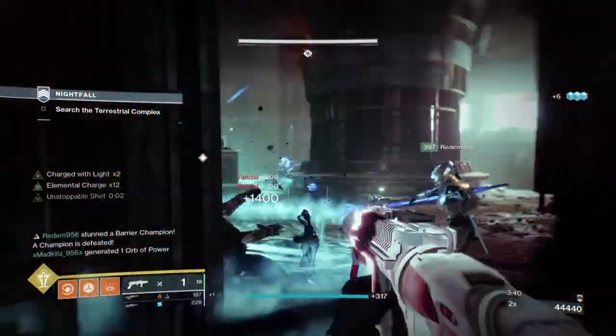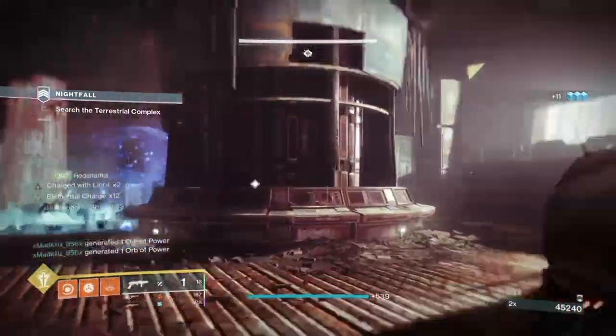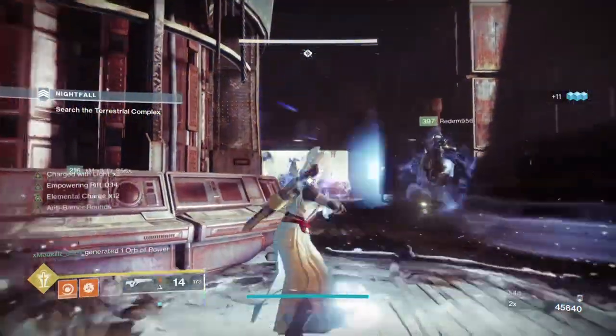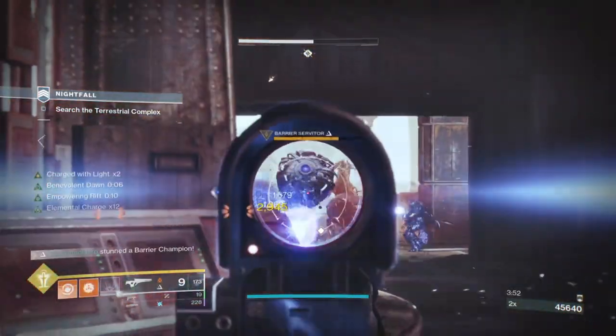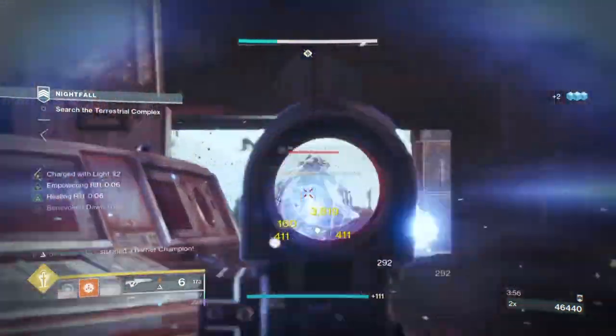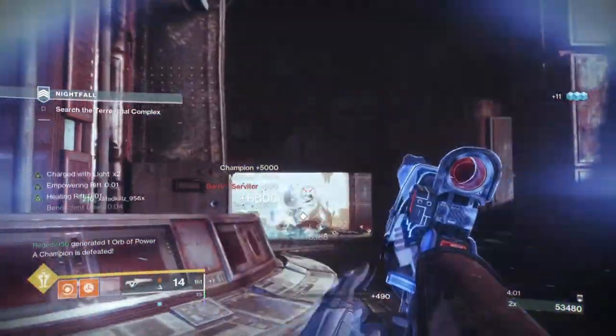This allows users to have infinite ammo and grenades at hand through just using a Rift to trigger the cycle. This is generally how the build plays — and although you're not getting a huge burst of damage, it offers a continuous source of damage where you can use your heavier attacks at a later date. This is more than enough to carry you far and wide with little effort involved.